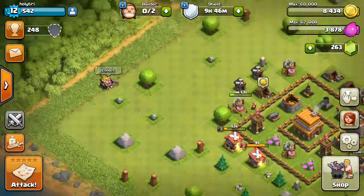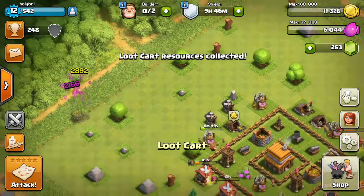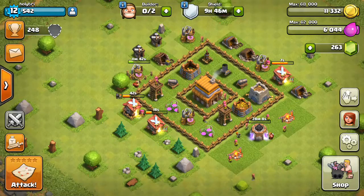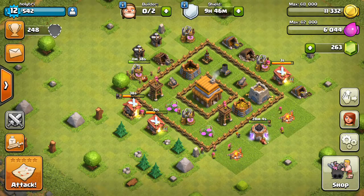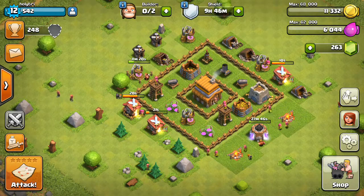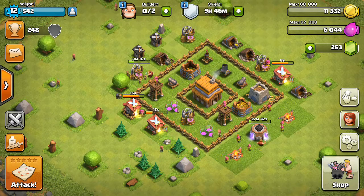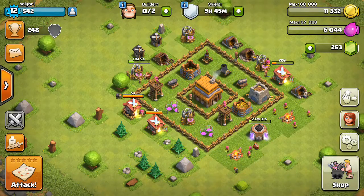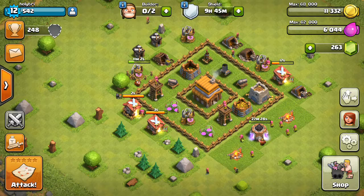Usually when someone attacks you, it leaves you a little bit of resources — that's actually a decent chunk. Most people are like, that's not a nice chunk, that's like chump change. But yeah, we'll get there; it's just going to take a while because Clash of Clans takes forever. My shield went down because I attacked someone — it cost me four hours, but I still have nine hours, so that'll give me enough time to build everything up. I want to hit 400 trophies — we're at 250, so we're already halfway there.